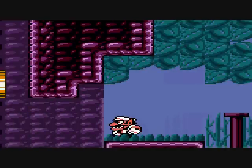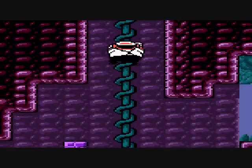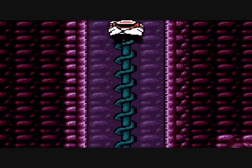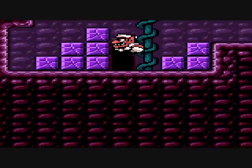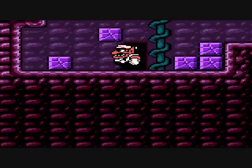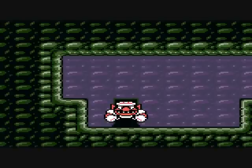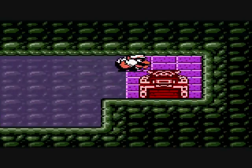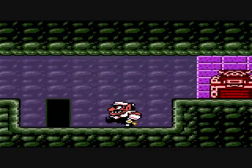So onward we go. The vine sent the rock all the way up there. Alright, so inward we go to here. And there already is the red chest. But we don't have the key, so let's go looking for the key.